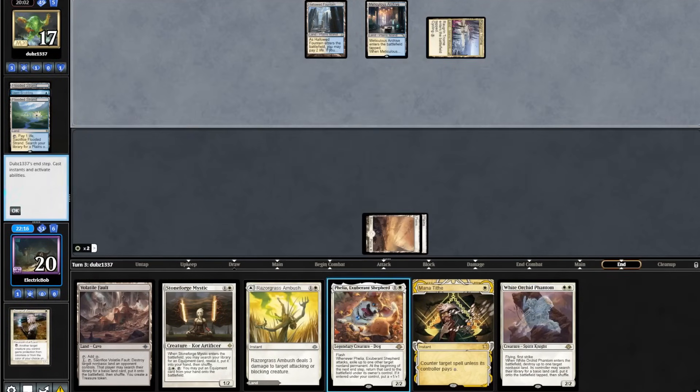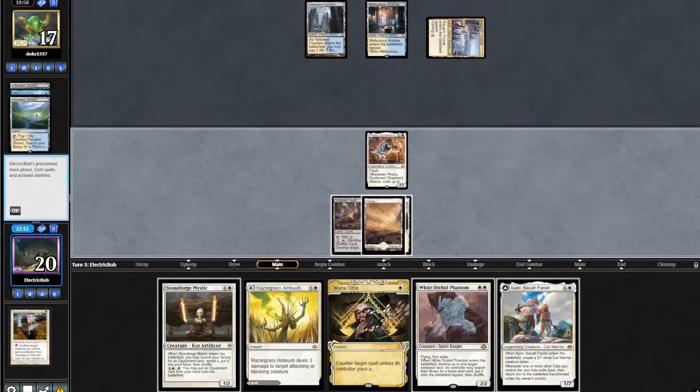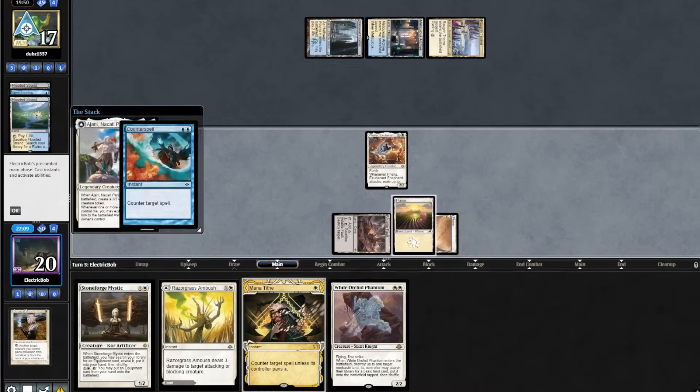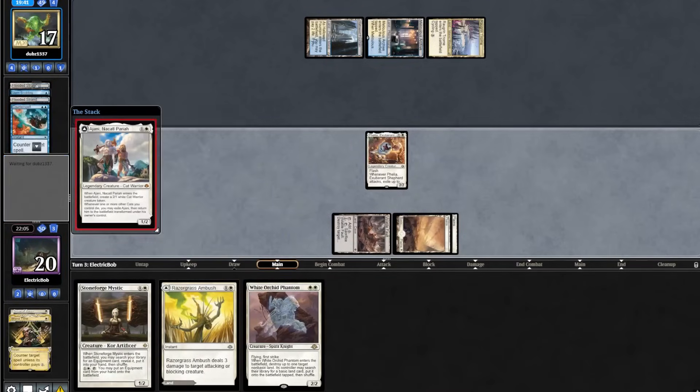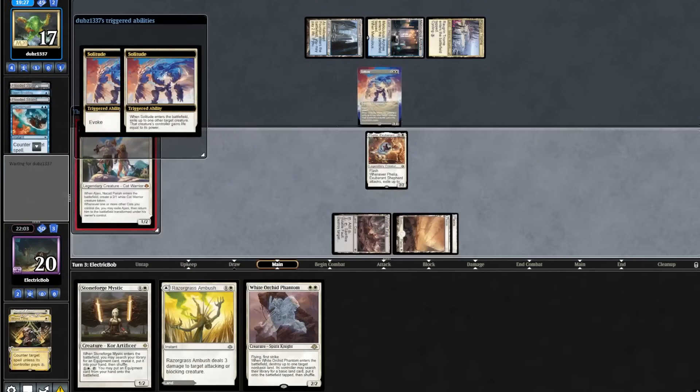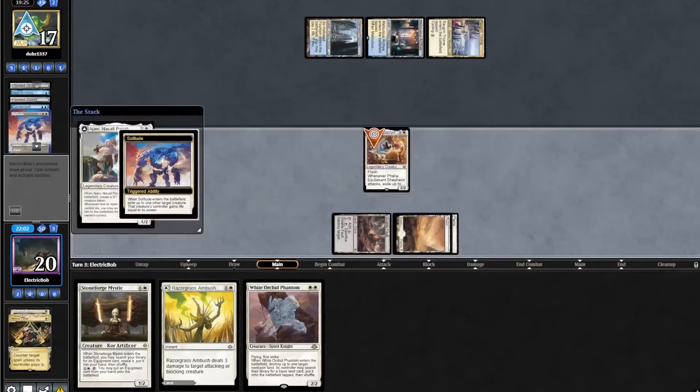They play a Triumph. We will flash in our Filia. Thalia is a great draw. We'll play our Fault and play a Thalia. They go to counter it — we will Mana Tithe. Let's go! Mana Tithe! That's so good. In response they flash in a Solitude taking out our Filia. We'll take those.